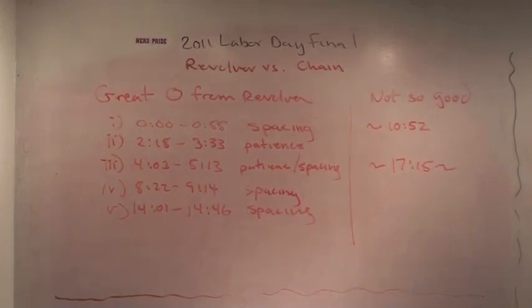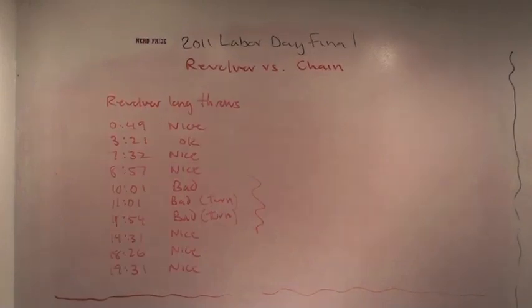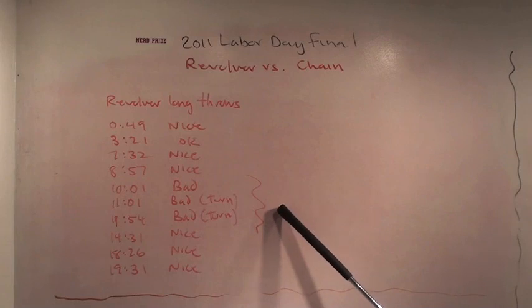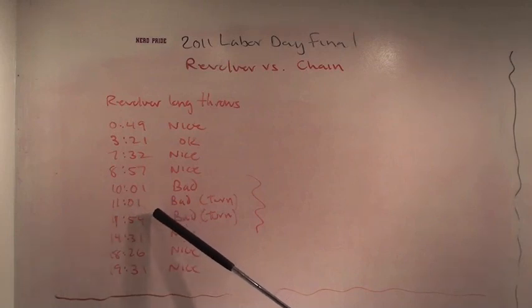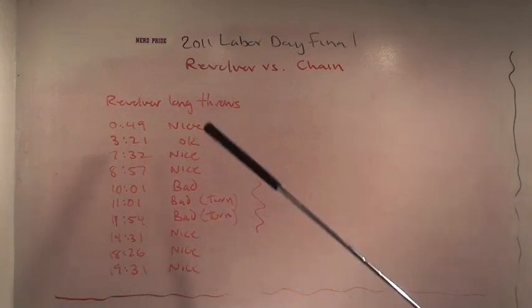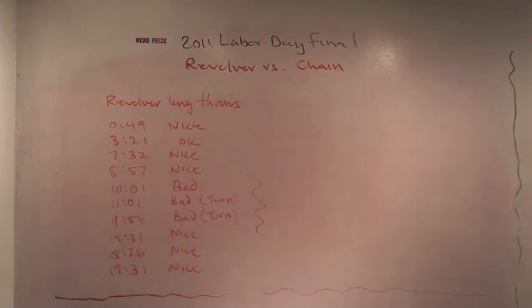Let's take a closer look at some of the long throws. Over the course of watching this game, you'll see Revolver put up ten long throws — not all hucks, but roughly 30 to 40 yard throws downfield. Of those ten throws, there are three that look to be pretty bad decisions. At 10:01, it's actually complete even though it's a bad decision. At 11:01 and 11:54 are bad hucks and are turns. The contrast between the seven really nice hucks and the three bad hucks is actually very instructive.